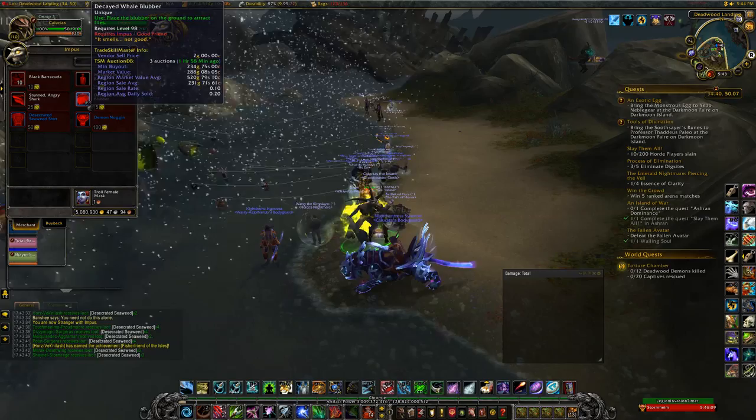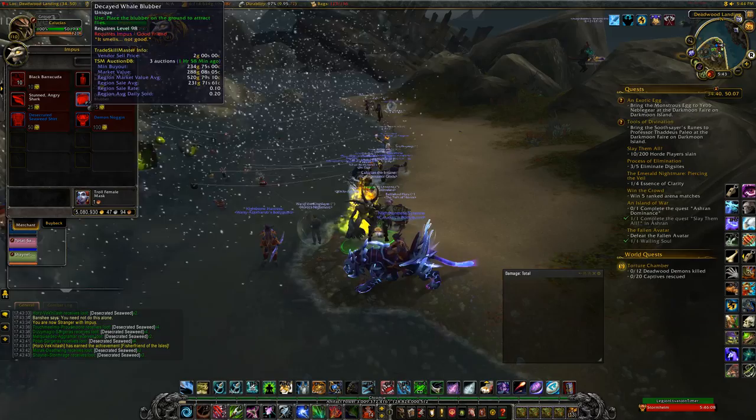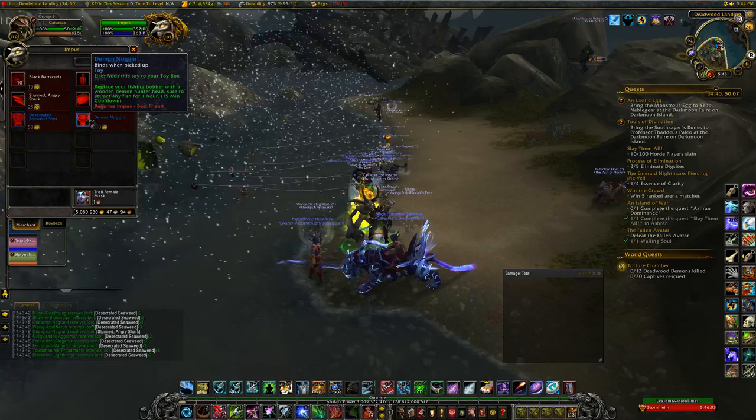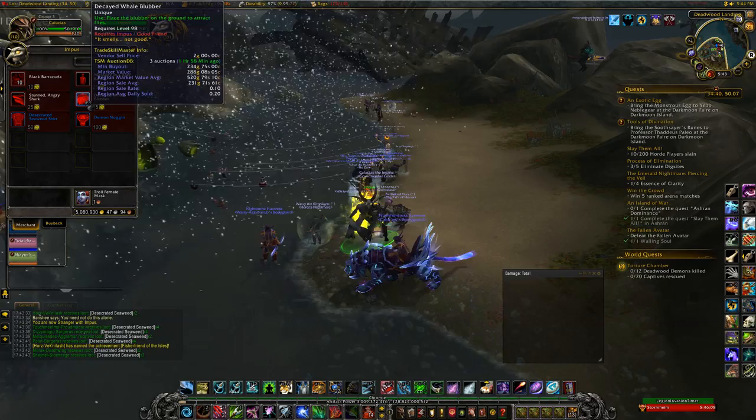He also sells a Stunned Angry Shark for 25 seaweed at friend. This shark is actually pretty good for leveling your legendary fishing pole. If you buy it, you want to make sure you're on land when you spawn it, so it just flops around. You want to kill it from a distance, or if you're melee, try to get behind it. It's easy as a hunter, but I've heard it can hit you pretty hard as melee.